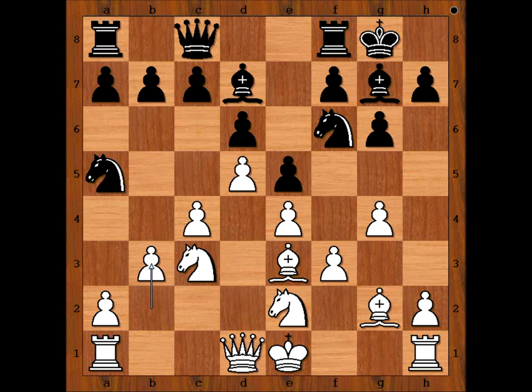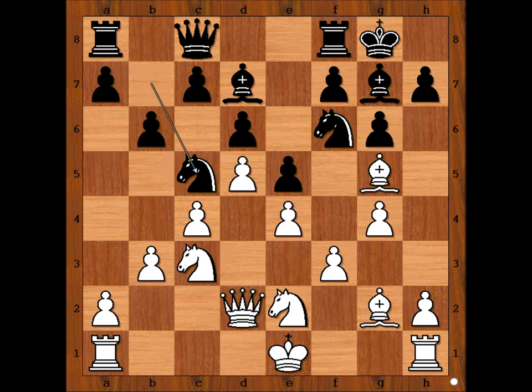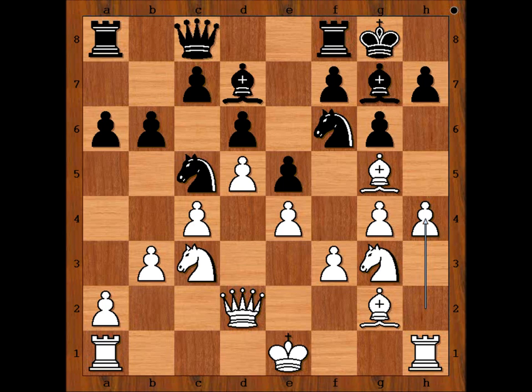Should I say that white has a space advantage? Nah, it's obvious, isn't it? b6, planning knight to b7 and then Nc5, queen to d2, knight to b7, bishop to g5, knight to c5, knight to g3, a6 preparing b5, h4. If I didn't see the start of this game, I would think that white played the same-ish variation of King's Indian Defense.